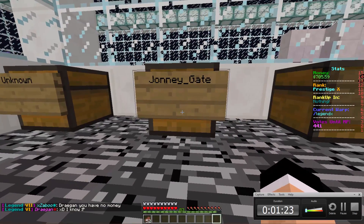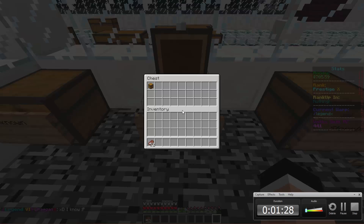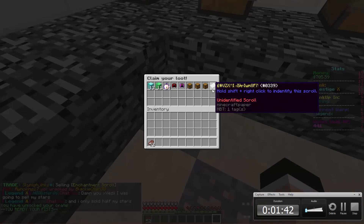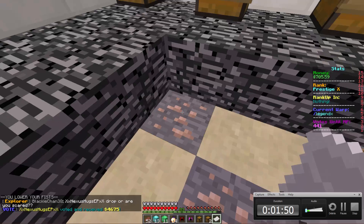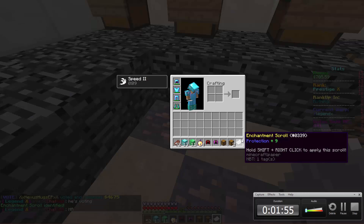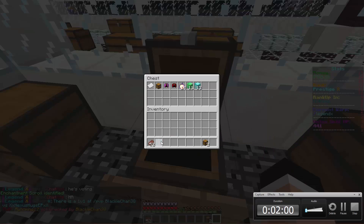Next up we have Johnny Gate once again. This time surprisingly he sold it to me for the regular price which is 1.5 million, so thank you Johnny, you rock. Let's see what we get - okay we got 3 lockboxes, nomad alpha nomad. Okay that was better. Let's check out the scroll here - protection 9? No, no, just no.